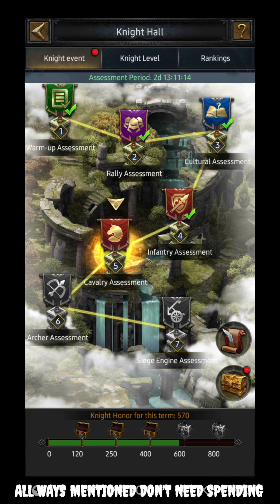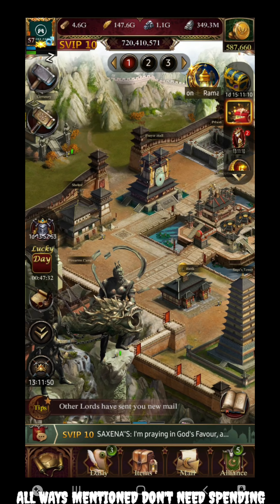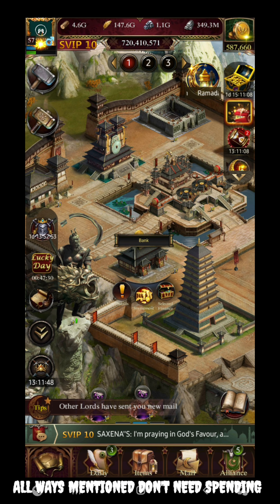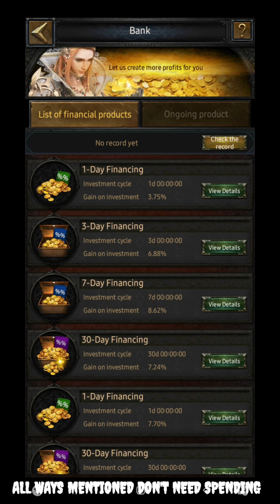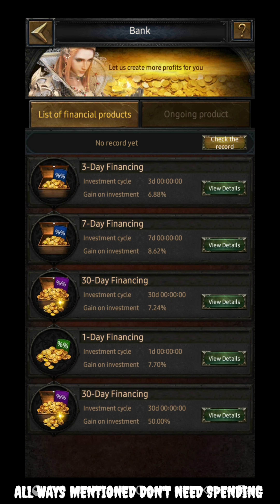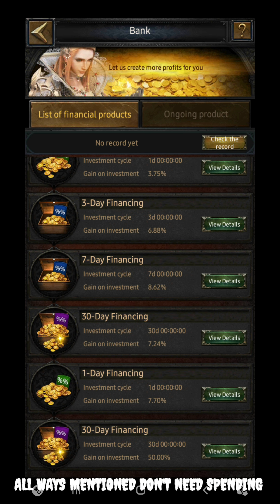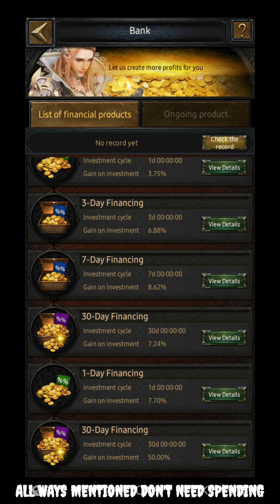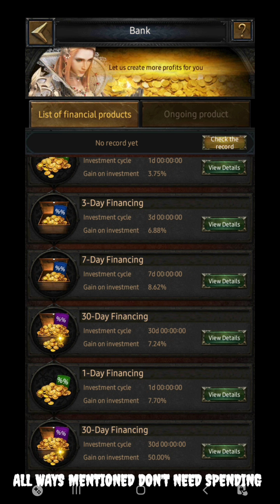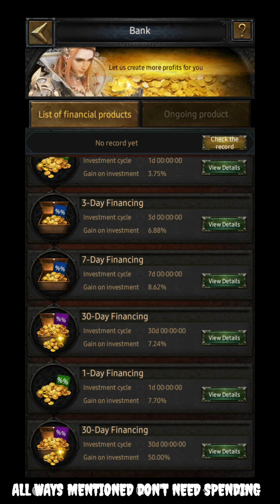Apart from those, the Bank also plays a very important role. You can invest a good quantity of gold and in return get additional gold once it matures. It's like funding — you deposit gold, and after a certain period of time you get that gold back with returns from the bank.